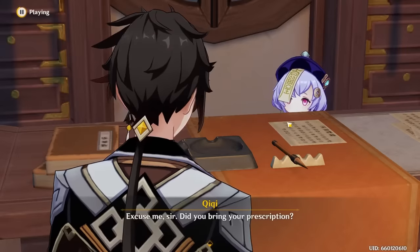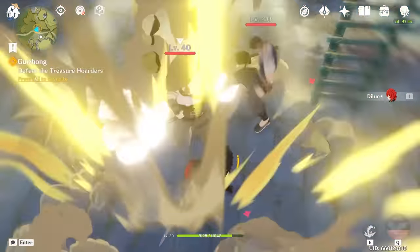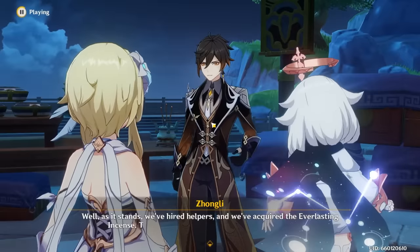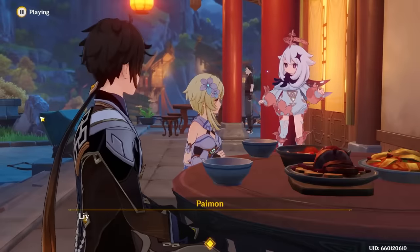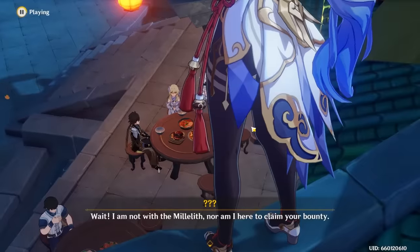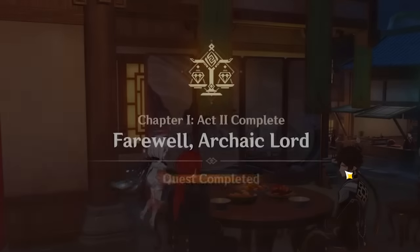Later, Zhongli tells us we have to go to the Guizhong Ballista to hunt down a Cocogoat, but all we run into are some enemies who get killed by Chad Diluc. After collecting everything that Zhongli needed, we go to have a date with him. My fantasies of Zhongli are coming true — and oh wait, never mind, because Ganyu decided to show up. My apologies. And that's the end of that Archon quest.